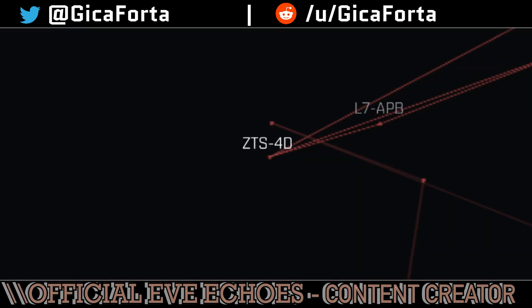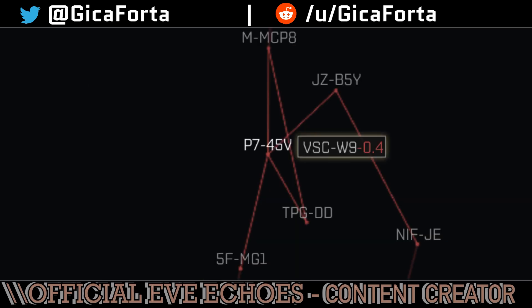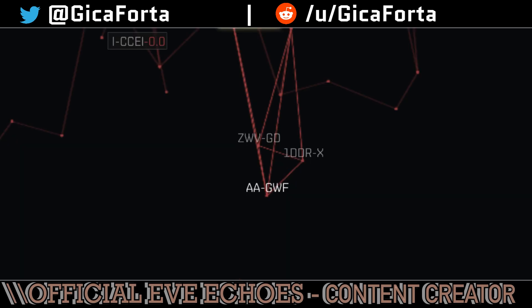We've got ZTS-4D located in the far west in Fountain. We've got JSI-LL in the far north in Tenal. We've got P7-45V located in the far east in Cache region, and we've got AA-GWF located in the far south in Paragon Soul.